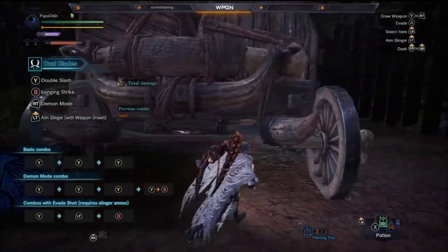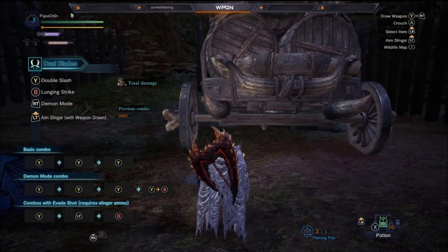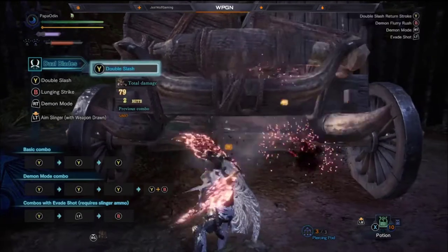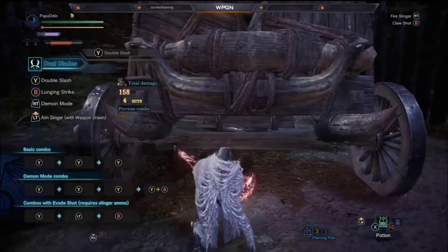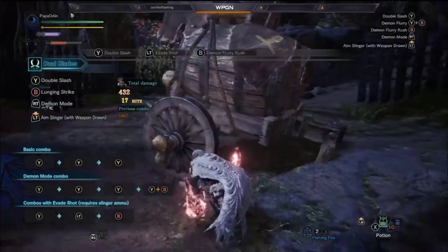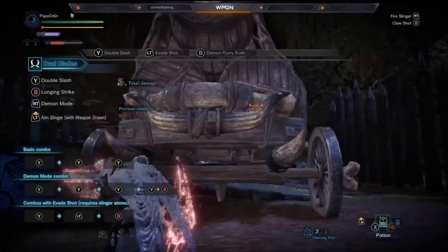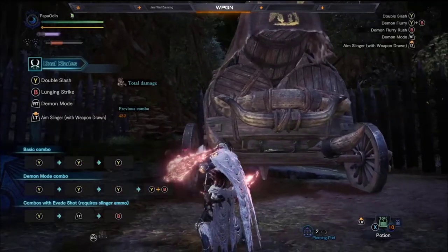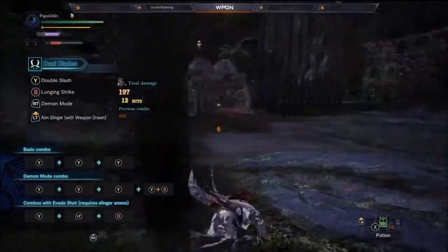There are other things you can do. There are combos with evade shot that require slinger ammo. You can do Y, left trigger, then B. That uses one of your ammunition shots. What's also cool is that you can use your clutch claw while your weapons are drawn, so if you're fighting and need to get up on the monster, you can do that and then bomb them.